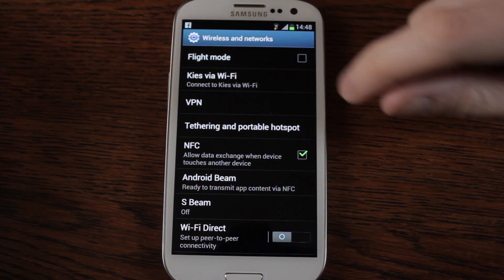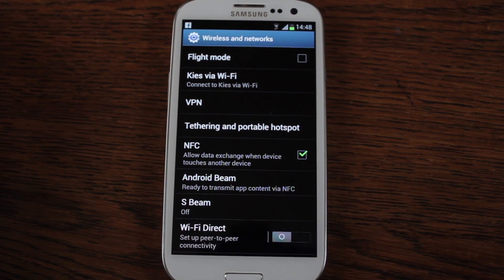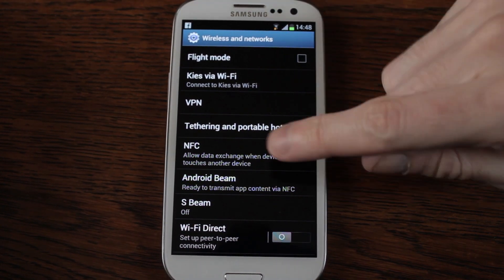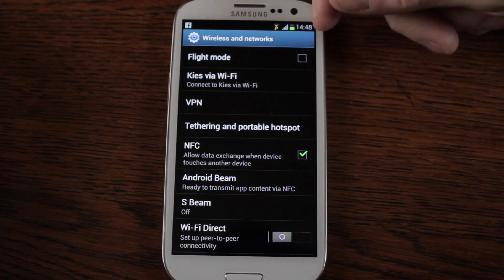So you can flick your flight mode on and off. Samsung has a system called Keys which allows you to connect to your PC on Keys-based devices — I haven't tried that yet. There's also VPN connection for those of you on corporate networks or worried about your own security.